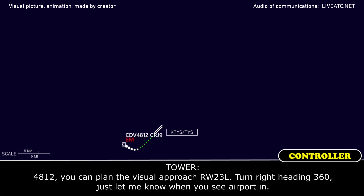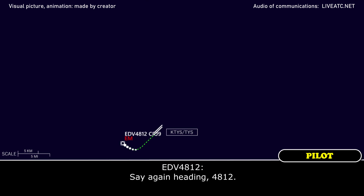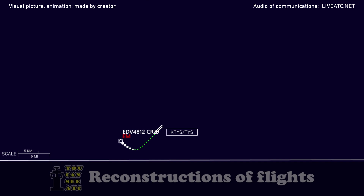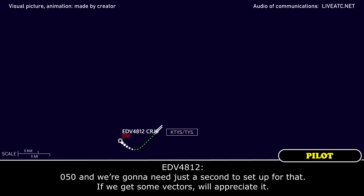4812, you can plan a visual approach runway 23L, front heading 360, just let me know when you see the airport. 2 o'clock and 5 miles as you turn. Heading 050 and we're going to need a moment to set up for that, so if we can get some vectors, appreciate it.